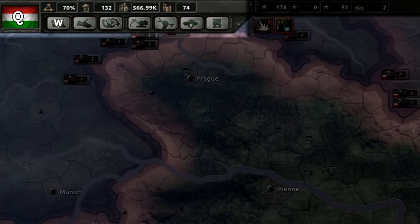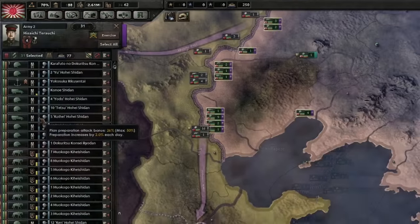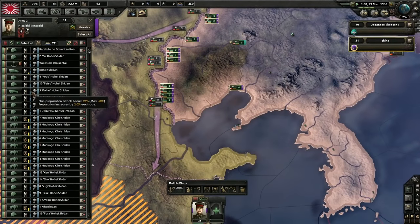W is research — you can see that is the first gray button on the top. E is diplomacy, R is trade, T is construction, Y is production, U is deployment, and I is logistics.